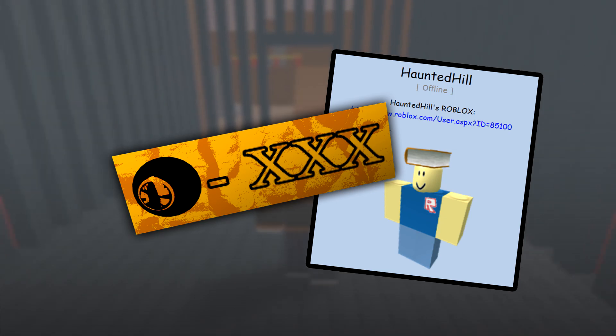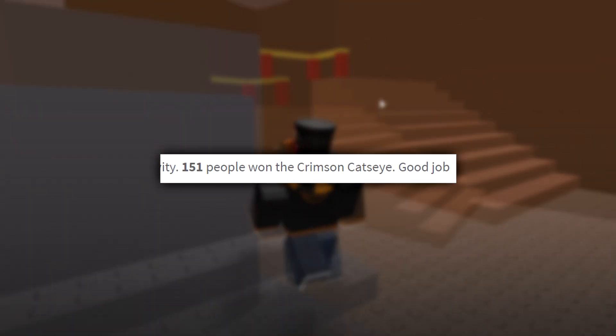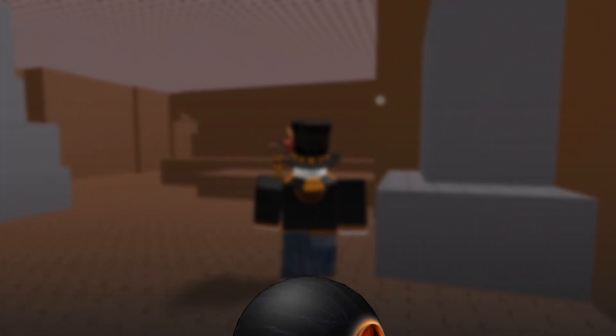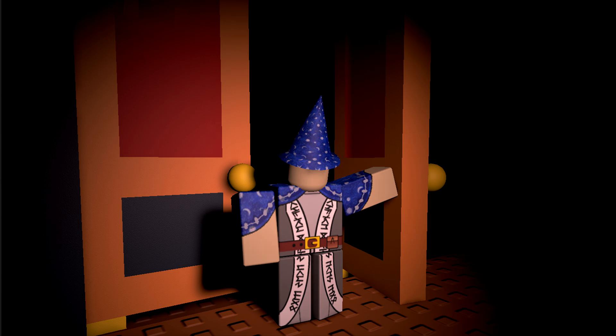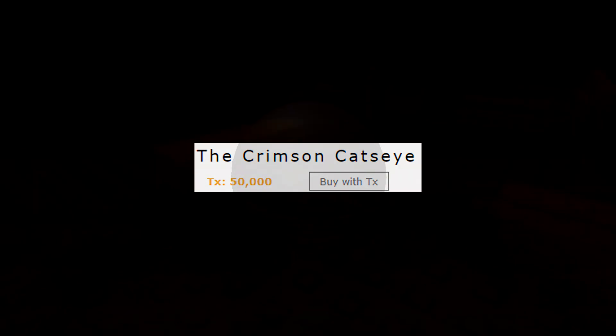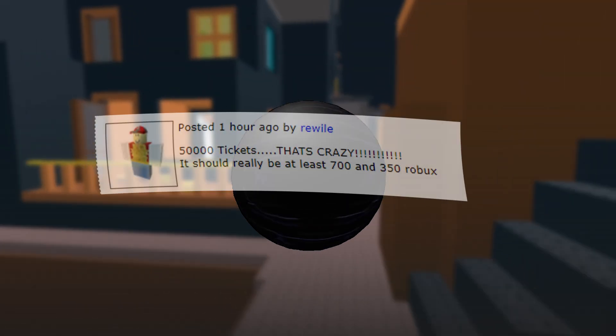Successfully messaging Haunted Hill with a legitimate code would initially... not give you anything — that's to be expected since many players were messaging their codes at the same time. Approximately 151 people were identified as winners of this highly anticipated prize. What was it? The Crimson Cat-Eye — the artifact referenced in the book's description. The description of the Cat-Eye reads: "The Crimson Cat-Eye was once the talisman of a powerful sorcerer who lived alone in a dark, creepy mansion known to the locals as Haunted Hill. One day the sorcerer just disappeared, but legend says he left his eye behind and it's still there somewhere in Haunted Hill, waiting." The Cat-Eye was additionally put on sale after being awarded for 50,000 tickets — that's about 5,000 consecutive days of logging into Roblox, so rather unrealistic.